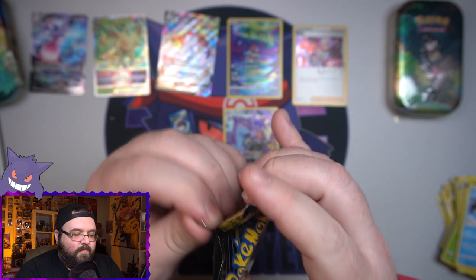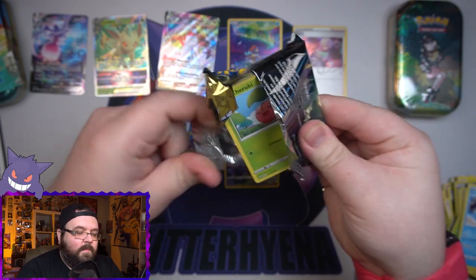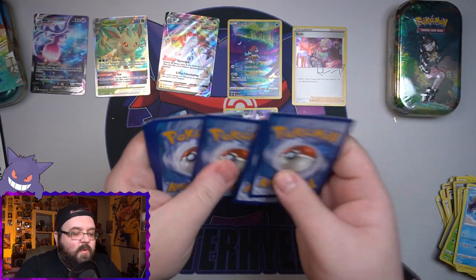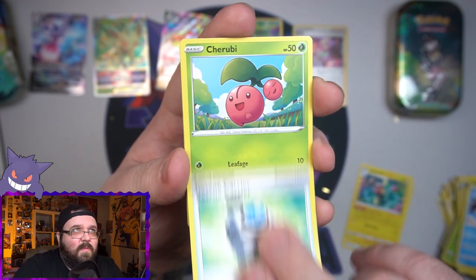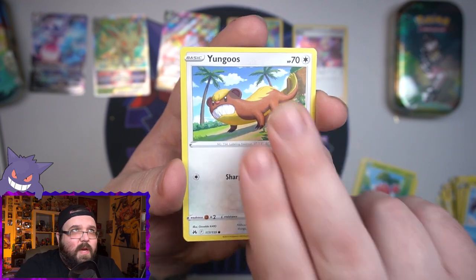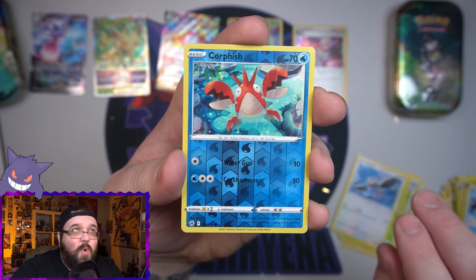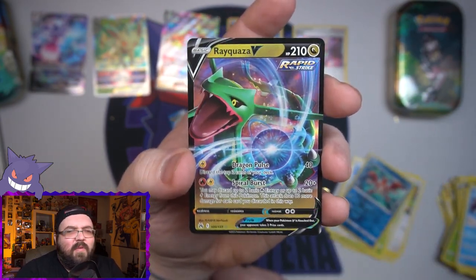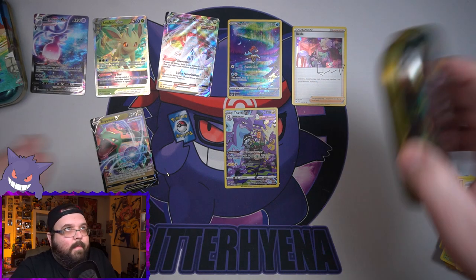Second pack here — first pack wasn't too bad, that's a nice little hit for a mini tin. Let's see what the second pack has for us. Starting off: Digging Duo, which I believe is a full art in the set. Rescue Carrier — I think we've pulled a playset of those in this opening. Pokeball, a Scyther, Starly, a Reverse Corphish. And on the end — hey, it is! Rayquaza V! That is a hit, a nice hit. Two-hit mini tin — can't complain.